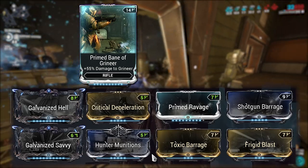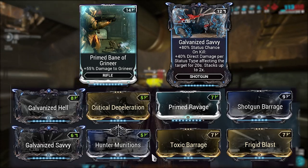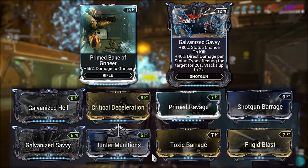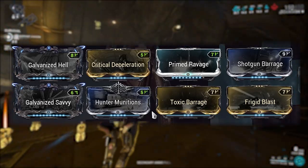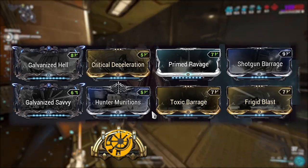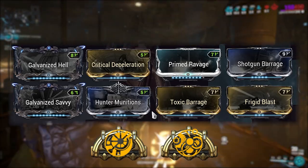If you really want to min-max, I would suggest doing that since Galvanized Savvy does provide less damage than normal as it is additive with the Seido's passive. But if you do not want to swap them out, Savvy will do just fine. Arcane-wise, it is up to you whether or not you want to use Deadhead or Merciless. Deadhead provides extra damage when headshotting, which is easy with the Seido as it is a pellet weapon, but Merciless does provide that extra reload speed.